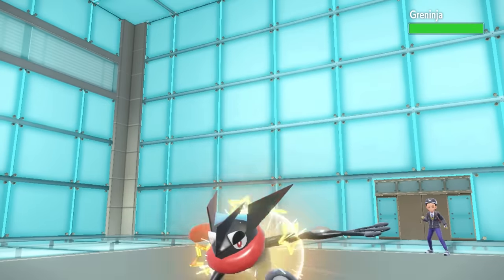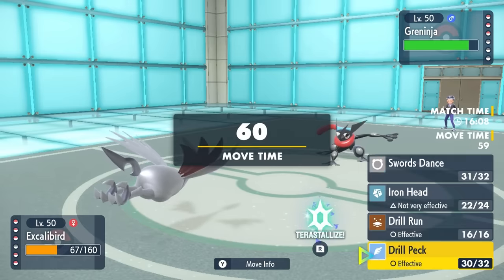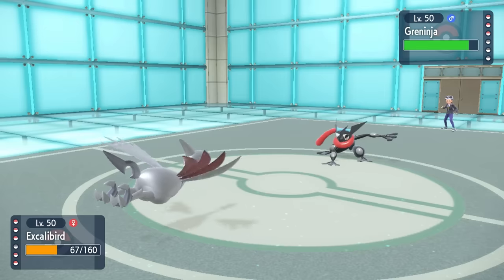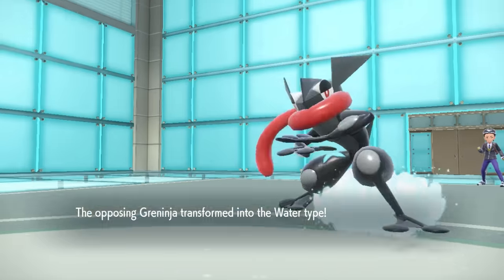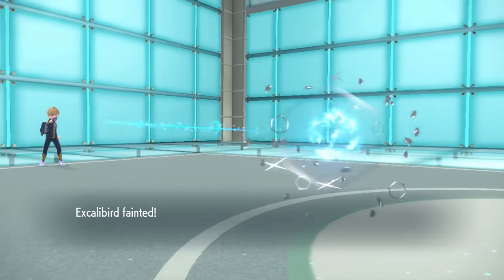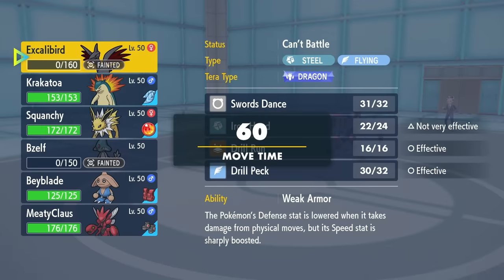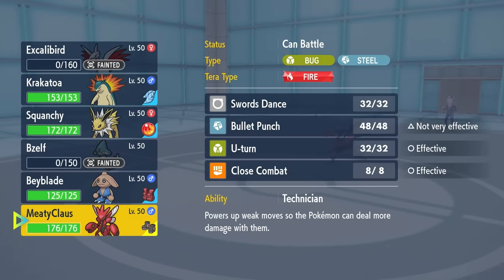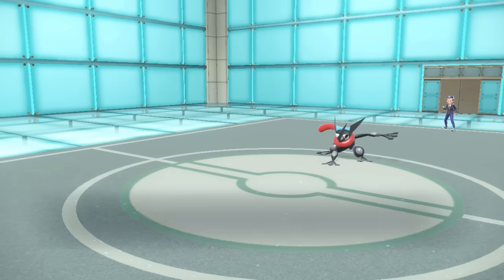Here's where it gets interesting. As they bring in Greninja, I'm thinking I'm at double speed, I definitely outspeed this thing, and I can knock it out with Drill Peck — Skarmory wins the game. Except they have different ideas, because they actually outspeed, go for a Surf, and that sends Skarmory back into the Pokeball. The sweep is over. They probably should have done that earlier, but the speed is confusing with Weak Armor on Skarmory. We were able to poke a nice hole in the team, but now we've got our work cut out for us.